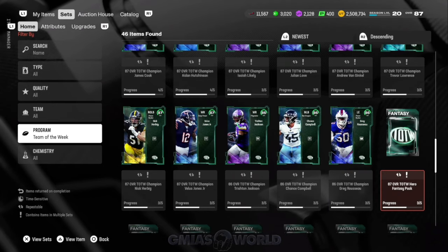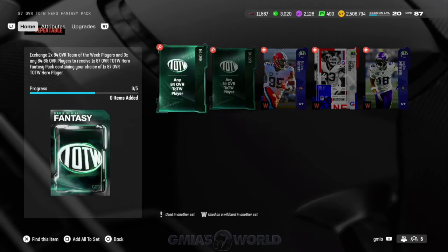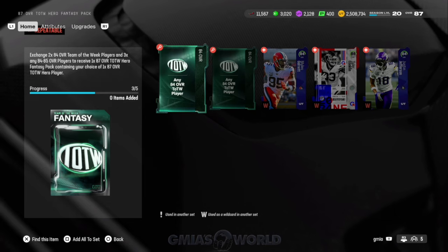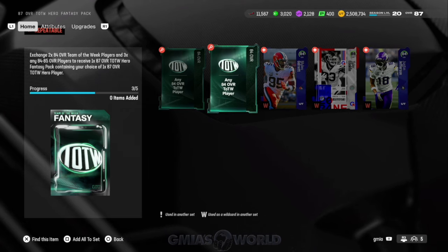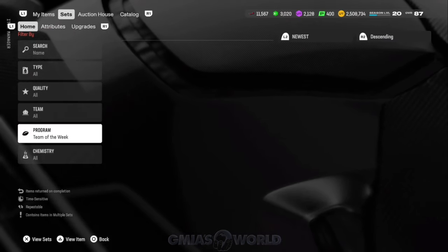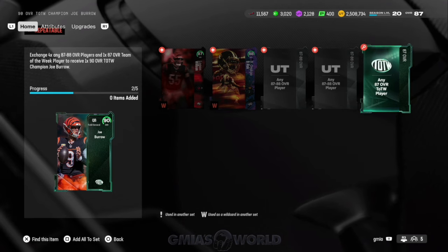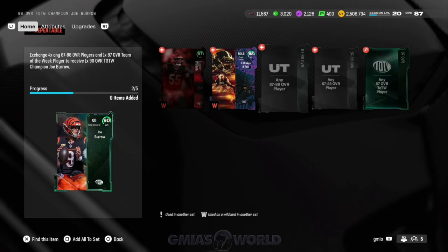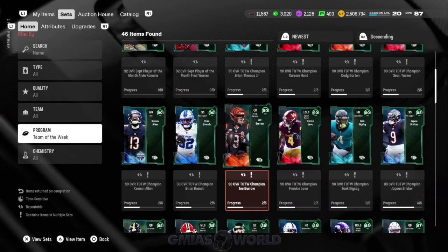You can make the other players — the 87s — with the hero fantasy pack. Those 84s from the bundle that I told you you'll most likely get — this is sort of how you use them. You put together those sets to make the 87 version, using four 87s, because you need them to make the 90s. You need one of each, so you would complete that set four times. Making the 90s for Team of the Week is going to be the more expensive part of this route.